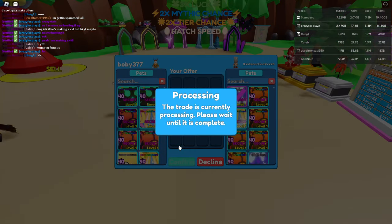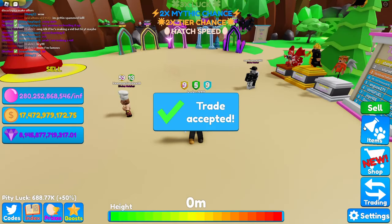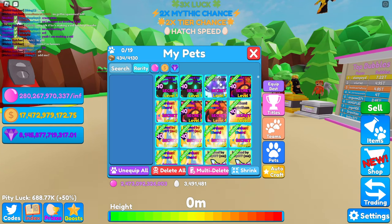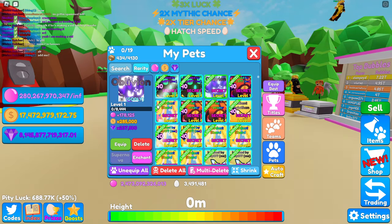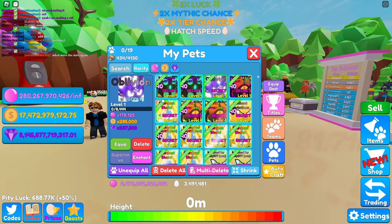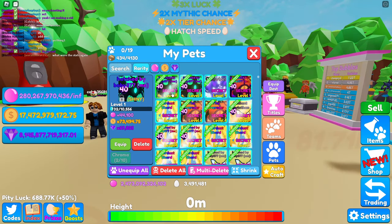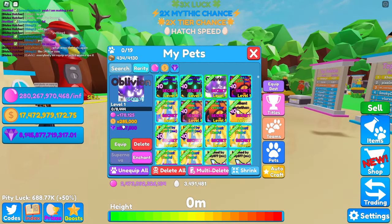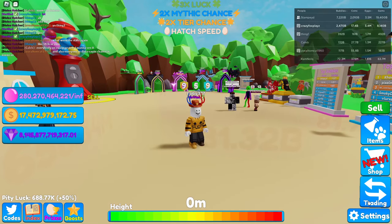I'm being trusted with the most valuable pet in this game currently, which is kind of scary. I'm going to stand completely still because I do not want to mess anything up here. There it is, the godly Oblivion. At base level, these are the stats — the base level stats are so good. 178k bubbles is insane. Let's equip it and see how it looks.